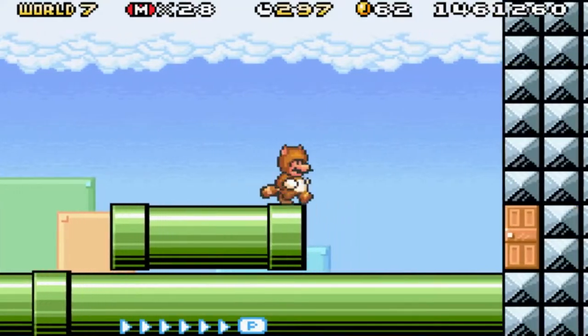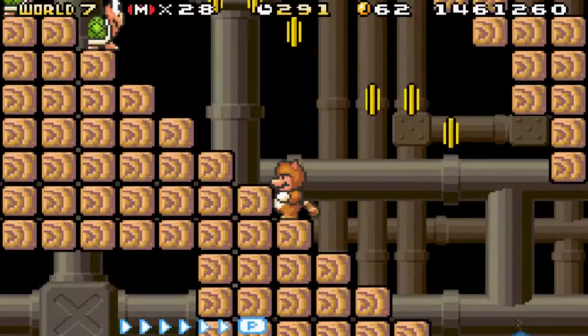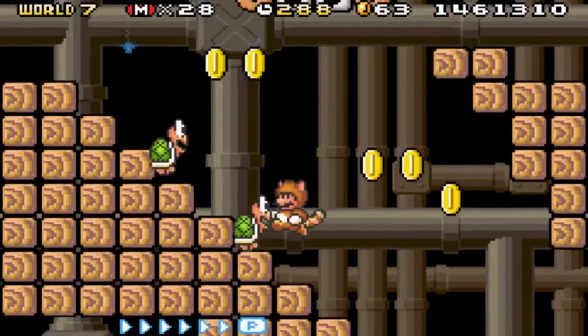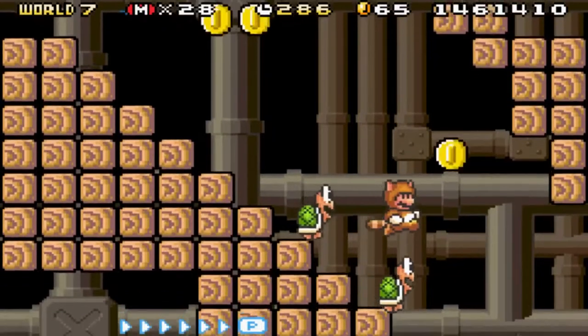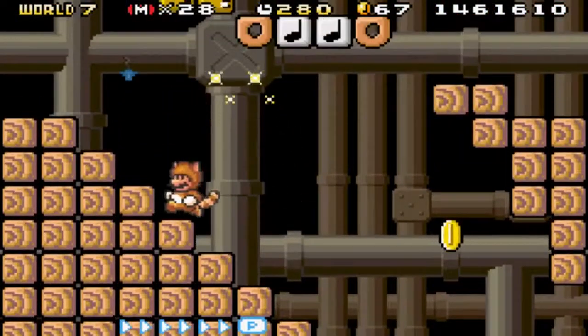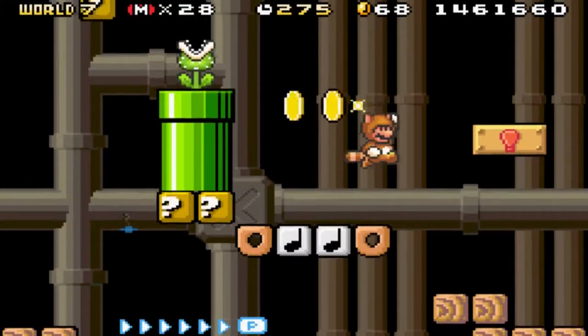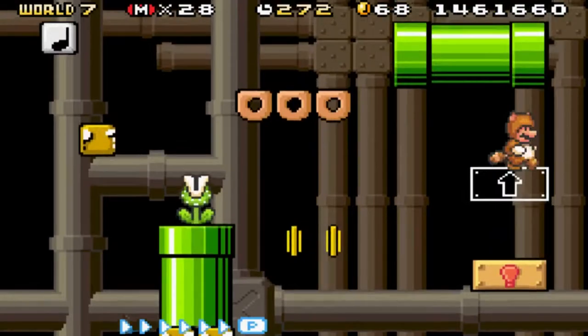Let's go on level 6. Level 6 is just an easy level, you just have to be careful and alert, because there are things that might attack you and make you lose your power-up. I have lost my Tanooki suit previously in some of the takes I've done. I'm just trying to get past those two Koopas, because those two Koopas kind of hit me a little bit.